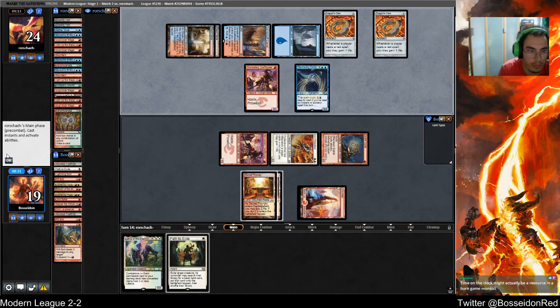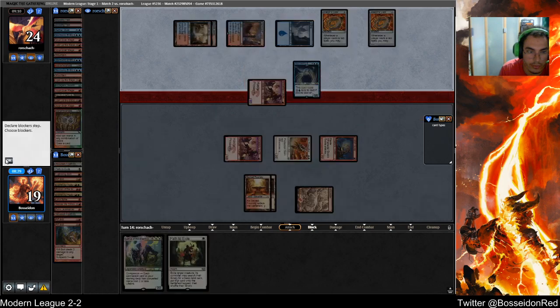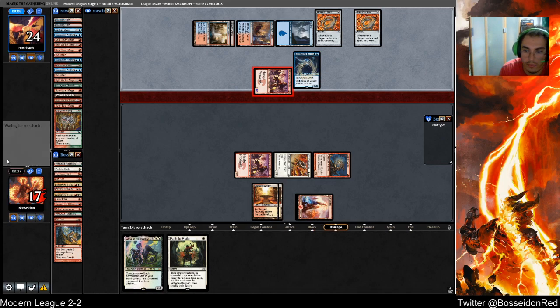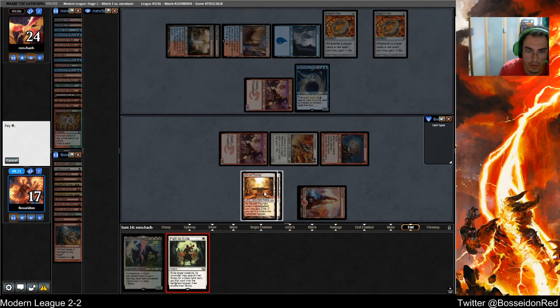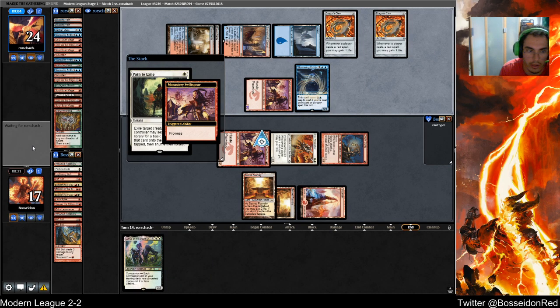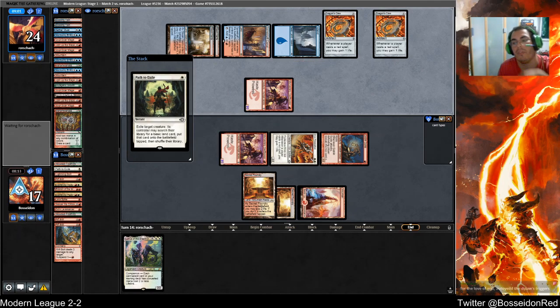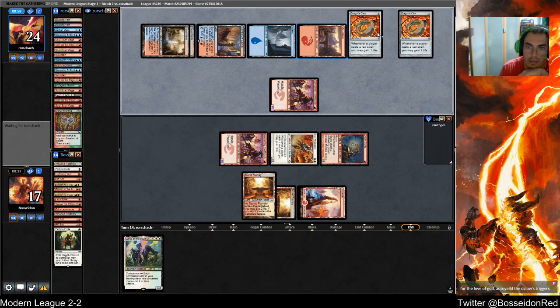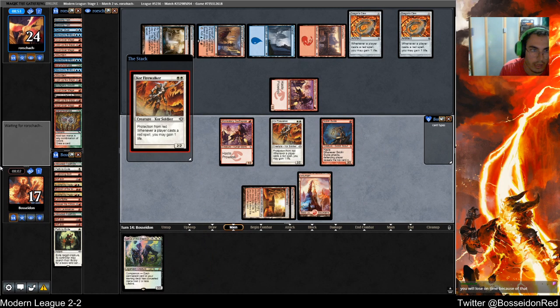Time on clock might actually be resourcing a burn game — I'm a little bit behind. I had to leave for about one minute, which is what I'm pretty much behind. I think I'm pathing now. I don't even know what he's scried. Puts one on top. Let's see if my opponent remembers that he can't shuffle. I'm just holding priority because I had a Path.